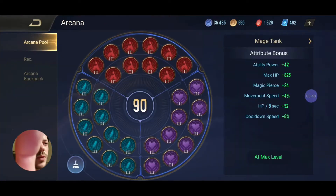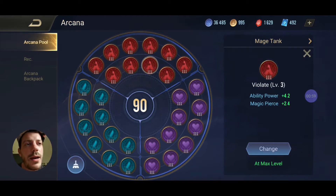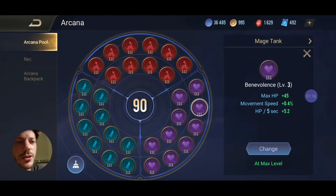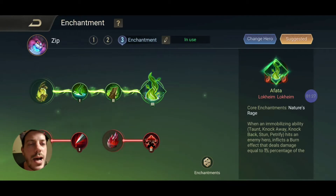Let's talk about Arcana first. I want to have max HP with a utility boost in movement speed and cooldown speed. That means we are using Violate just to get some damage in because otherwise we are not harming the enemy in any kind of way. We're not the damage dealer but we want to do at least something. We've got Benevolence for the HP and movement speed as well as some welcome HP regeneration, and I'm having Valence for the HP and the cooldown speed — at least 6% cooldown reduction — and that's gonna help us get our curse out there into the enemies.